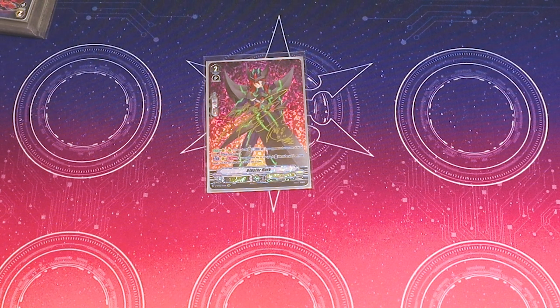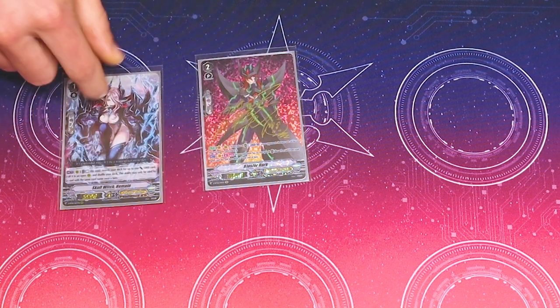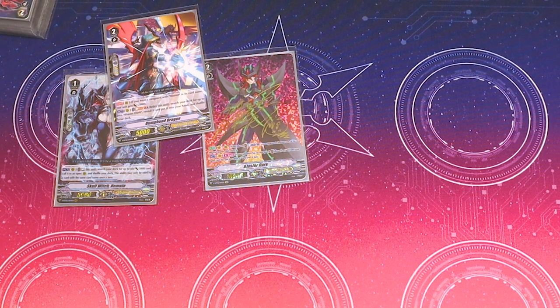I have the best artwork too. The main reason I run this though is because you can search it out. There's Nemo, which calls it a 5k. There's Dump Hood, which you call out because it's a 5k grade 2. Dump Hood's skill is Act, Soul Blast 1 and then retire this card, search your deck for a Blaster Dark — not a Tan. It's basically to guarantee a grade 2 ride, provided you've seen Nemo.